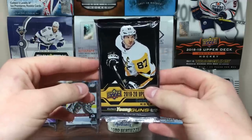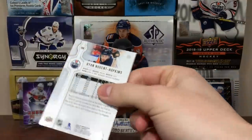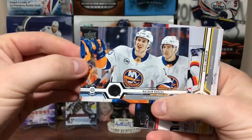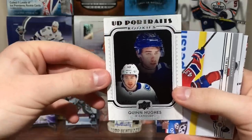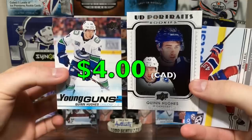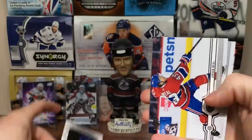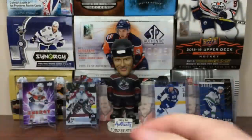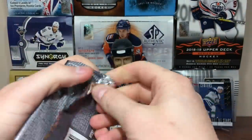Next hobby pack - that'd be cool to get a hobby exclusive. JVR, Matthew Barzal, Elias Lindholm, Tyler Seguin, and hey - Quinn Hughes UD Portraits Rookies! Should start a Quinn Hughes PC. I'm probably just going to sell this - actually I sold his brother and kind of regret it, so maybe I'll just keep Quinn. Jordan Wheel, Morgan O'Reilly, Ryan Nugent-Hopkins.